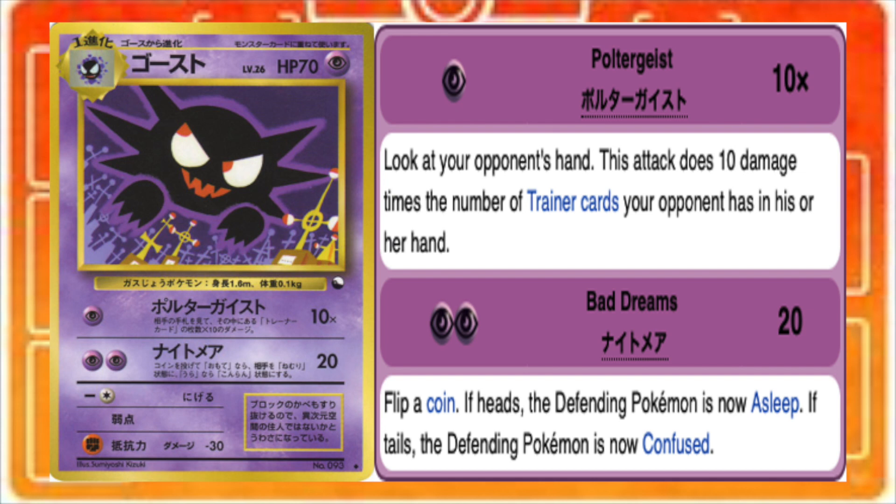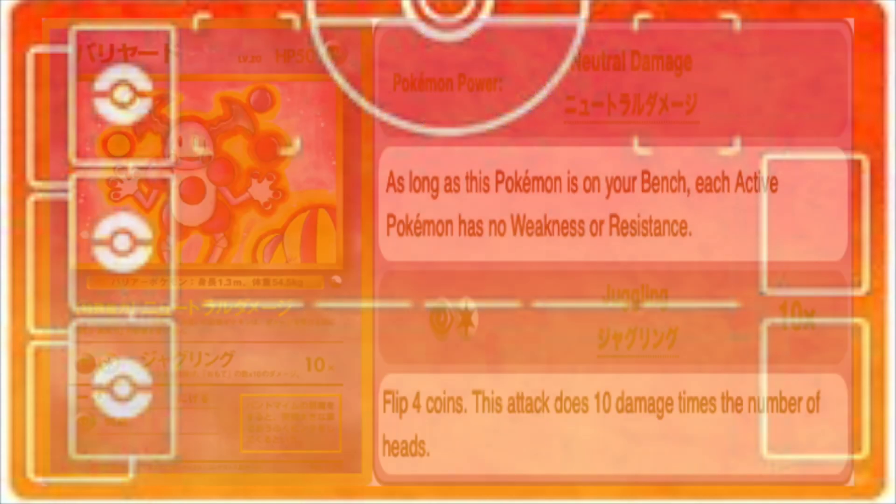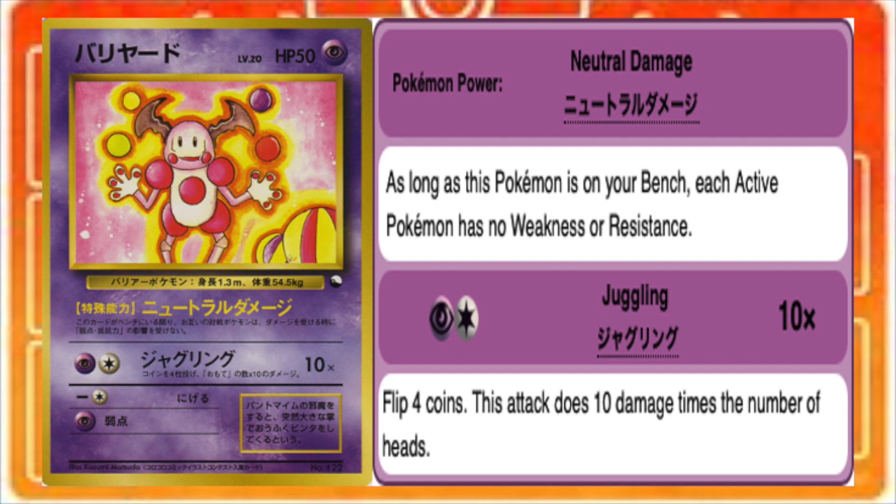Depending on the matchup, Poltergeist is most likely going to knock out any basic Pokemon that isn't a Chansey. So you're looking at a turn one Spookify, a turn two Poltergeist, and also on turn two you're going to evolve up into Dark Vileplume, whose Pokemon power, Hayfever, makes it so that no trainer cards can be played. All those trainers in your opponent's hand are now stuck there and they cannot do anything about it — except maybe evolve up into Muk if they're able, but this deck can gust out a Grimer before it's ever able to evolve. For backup, we can also include a copy of Vending Mr. Mime, whose neutral damage Pokemon power removes any weaknesses or resistances, basically acting as a walking Resistance Gem that your opponent can't replace when it's on your bench — so in that way it's much better than Resistance Gem.